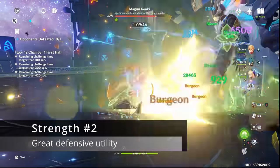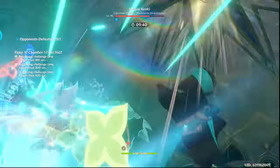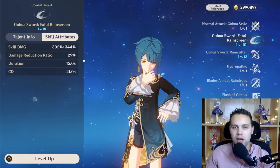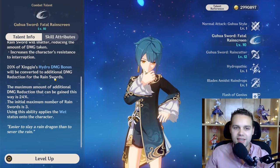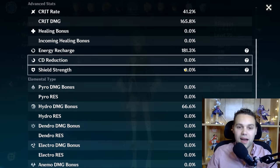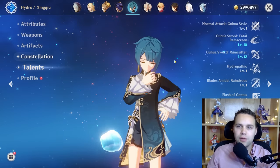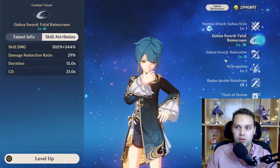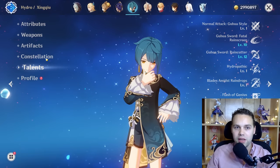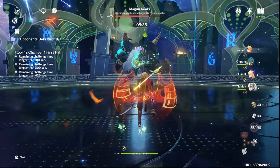He also provides great defensive utility. His skill has a 15 second duration and 21 second cooldown, and his skill does a very large percent of damage reduction. Mine is clocking in at 29%, and he also gets 20% of his hydro damage bonus converted to additional damage reduction for his rain swords. Because he has a hydro damage bonus stat, he gets 20% of 66%, so he gets an additional 13.32% damage reduction. So my Xingqiu will give a 42.32% damage reduction, and if I leveled up his talent, that could be even more. He would get even more if you swirl with Kazuha, which is actually crazy.